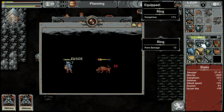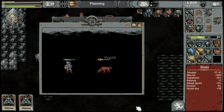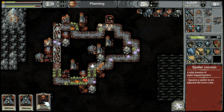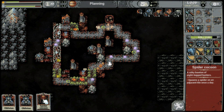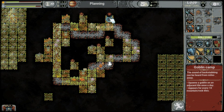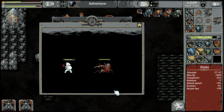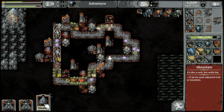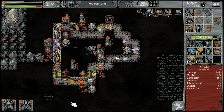Wait - pure damage, no vampirism, no vampirism. Okay shield, no. Spider cocoon - stop, no, I said stop, god damn it. Spiders over there. Oblivion - I don't know. Chest, chest - we'll see. Resource, go.